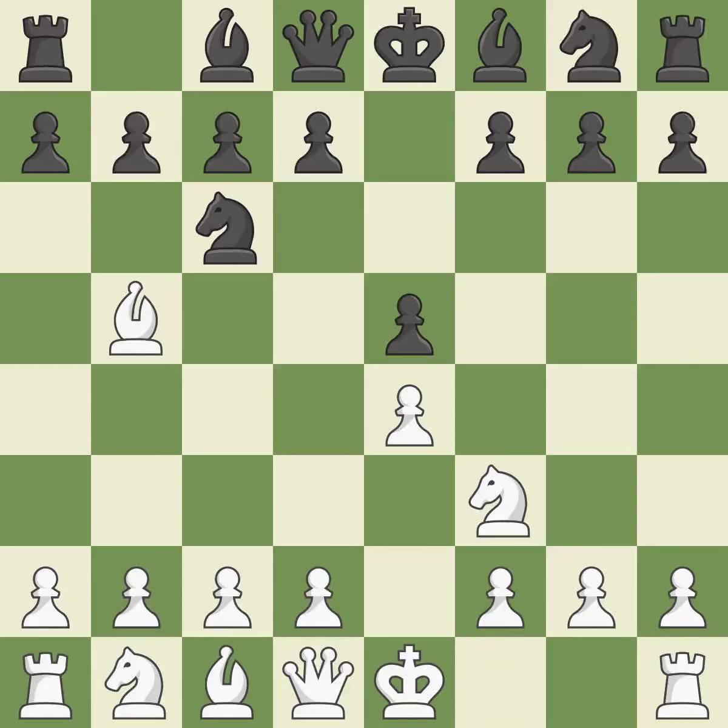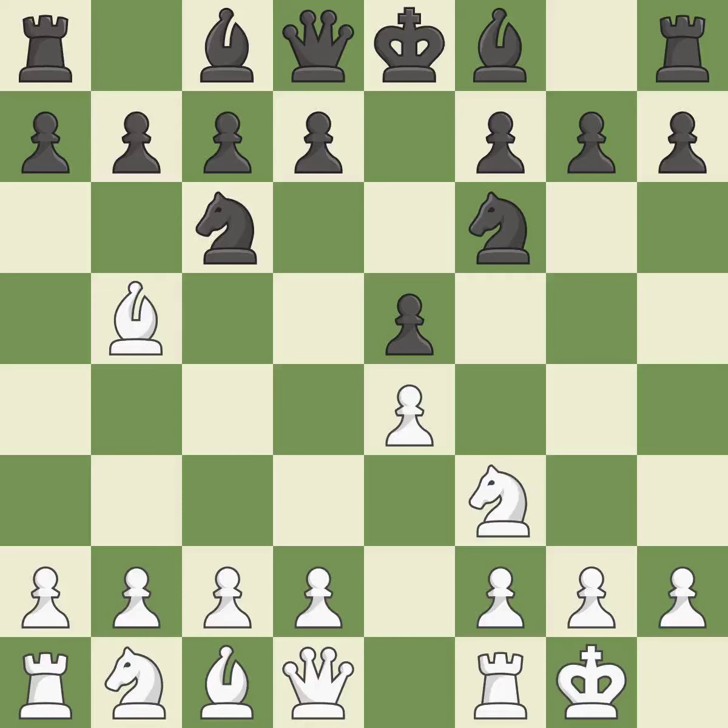The Rui Lopez opening develops the bishop to immediately attack the knight on c6, the lone defender of the e5 pawn. Nf6 advances the knight and engages in an attack on the exposed e4 pawn. Castling gets the king out of the center and activates the rook. Nxe4 captures the e4 pawn and places the knight in the center of the board where it controls many important squares.